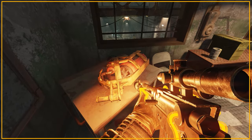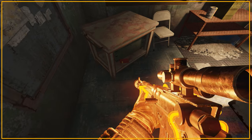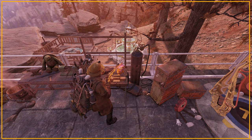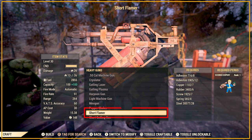A big thank you to Duchess Flame for this information — please remember to check her website and give her a follow on X.com, links are in the description. Once you have the plan, head to a weapons workbench ensuring to equip the Science Expert card, and under Heavy Guns you will find the Short Flamer, which is the generic name before equipped mods are added to the weapon.